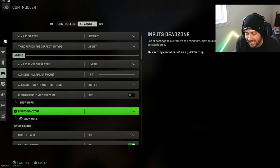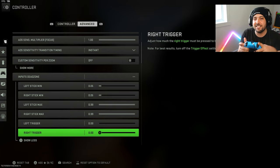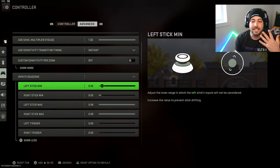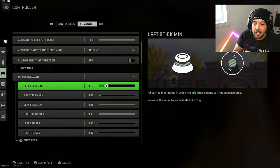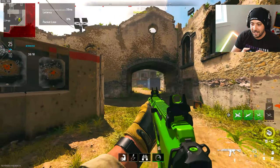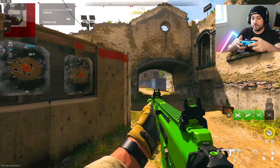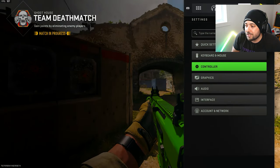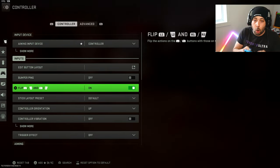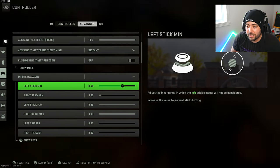Go into input dead zones. I put my left trigger all the way at zero and my right trigger all the way at zero, so the second I tap those buttons it starts to shoot instantly. My left stick minimum is at 0.05, which is the default. If you put the dead zone higher — say 0.50 — moving your stick just a little bit won't register at all; you have to throw it all the way to the side. That gives you a huge disadvantage in gunfights.